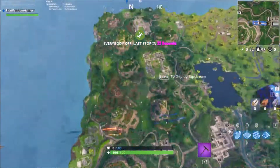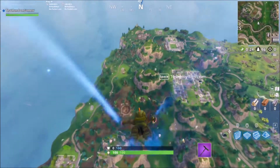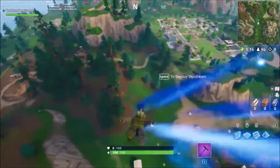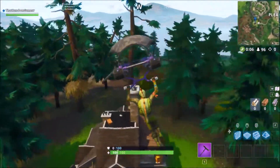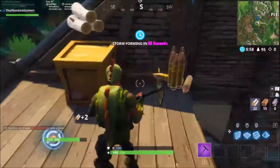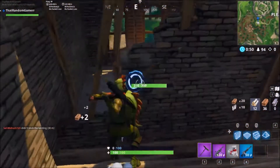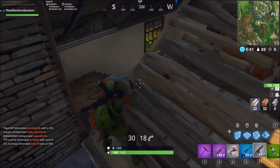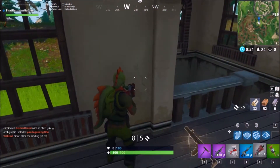For spot number three, this is actually an old spot I used to go to before the meteors hit. It's a house — pretty much a little mansion in the woods — right outside Pleasant Park. This place is really great; you're usually guaranteed two to three chests. It's a really good spot if you're just trying to get some quick loot and then take over Pleasant Park, or if you want to sneak over to Snobby Shores.